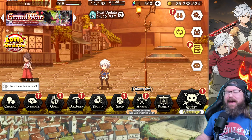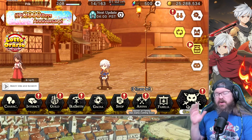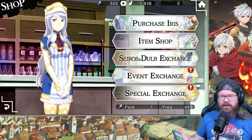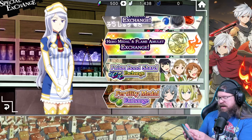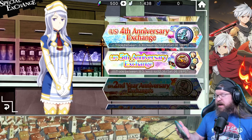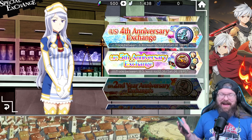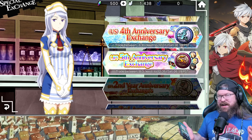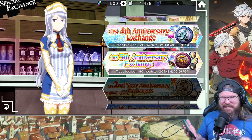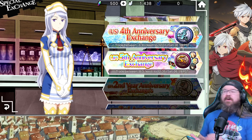What's up y'all, it's your boy Pilk coming back with more Danmachi. Today's a really important one. Those of you that have been around know we got some really sweet coin shops down here, and the time has come — these coin shops are getting ready to expire. Both of these shops, for both the US fourth anniversary and the JP fifth anniversary, will be expiring at the end of the month, December 31st. These two coin shops will be gone; you will not be able to use them again.